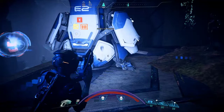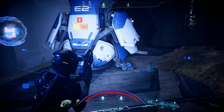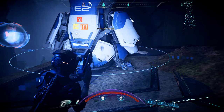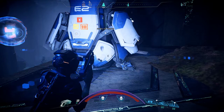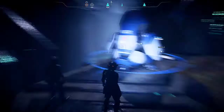To the right I have my three powers equipped — I have my turret, incinerate, and shockwave. You can equip quite a few things there; I'll show you that when we do the main menu part. This basically is your guide to what you can do in a fight. Now let's go into the menu system.